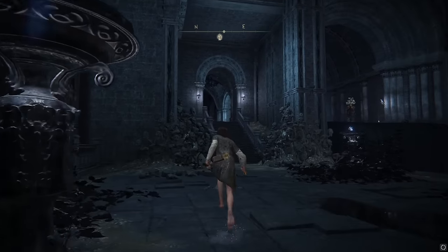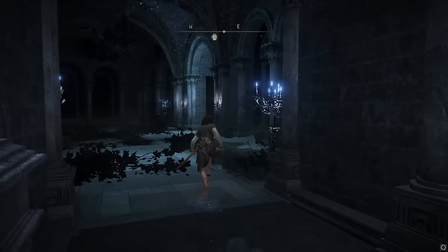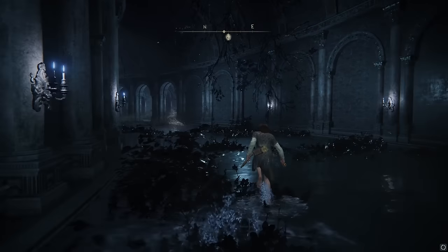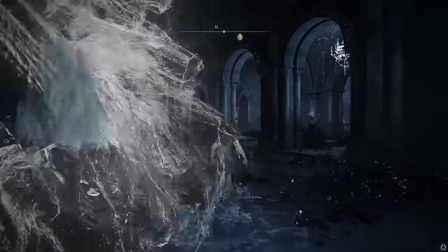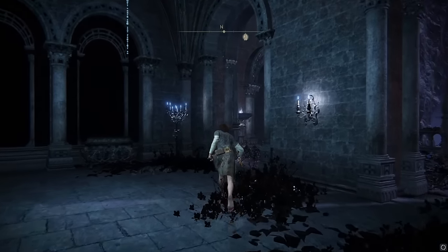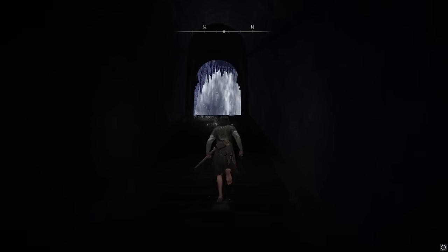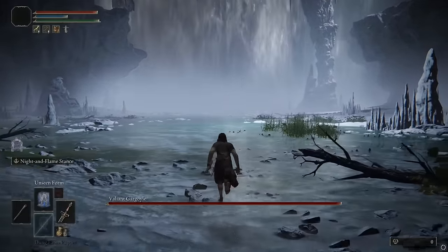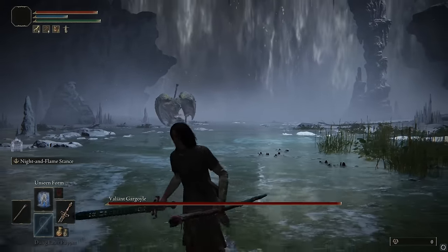Head out here — there's an enemy over there I'm going to avoid. We're going to go through here and then head to the left, which is to the north. When you go out this way, there's going to be a boss. It'll be pretty difficult depending on how far you are through the game. You go up into here and there'll be a boss — the double stone gargoyles. You're fighting two of them at the same time, so you've got to beat these in order to continue.